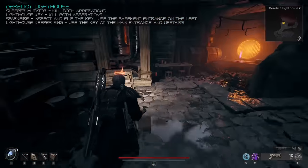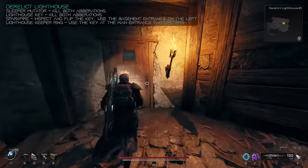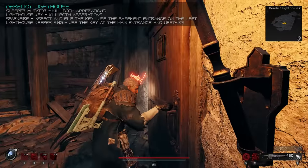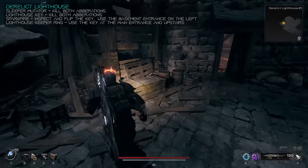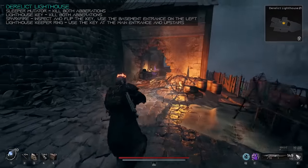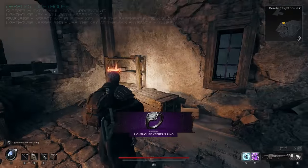Head towards the lighthouse, and on the left hand side there's going to be an entrance to the basement — use the key here and you can pick up the Spark Fire shotgun. Then you're going to need to go inside the main entrance and up the stairs to the top of the lighthouse and grab the Lighthouse Keeper's Ring. If you didn't inspect the key and rotate it before using it, you can only open the main entrance door, and then that gets consumed — so you'll have to come back and do another run to get the Spark Fire shotgun.